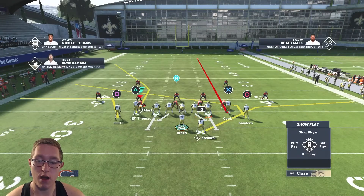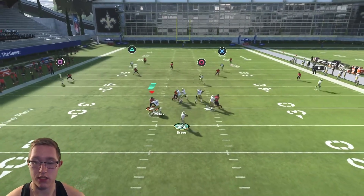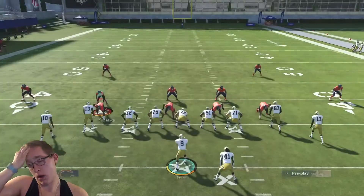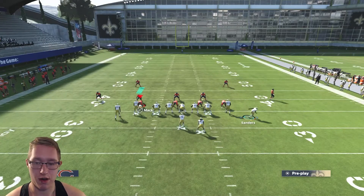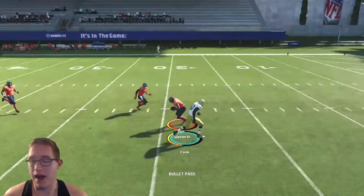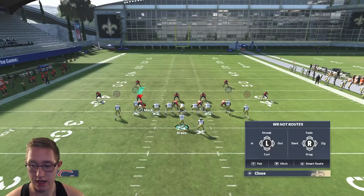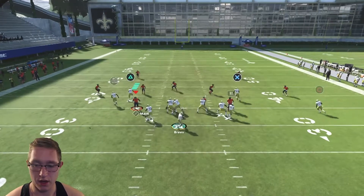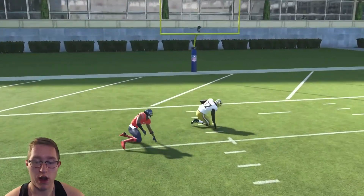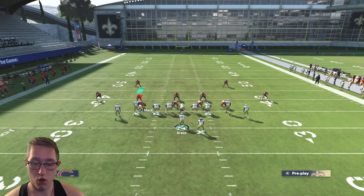You'll also have the table route against deeper coverages like Cover Three, Cover Four Palms, and man coverage. Against Cover Two, the cloud flats play it pretty well so I wouldn't throw the table route there. Your second read after the table route is the streaking tight end, which gets really wide open against Cover Two. Step back in the pocket, pass lead it right down the middle, and you can get Jared Cook for a massive gain down the middle — the safeties split and it's an easy bomb if your opponent isn't playing anyone deep.